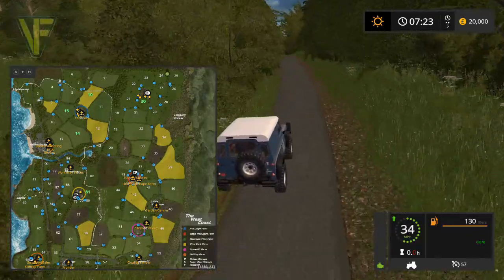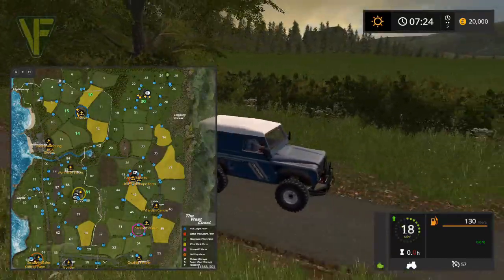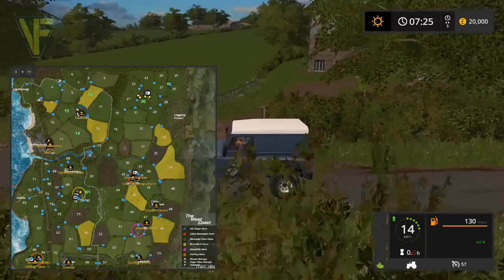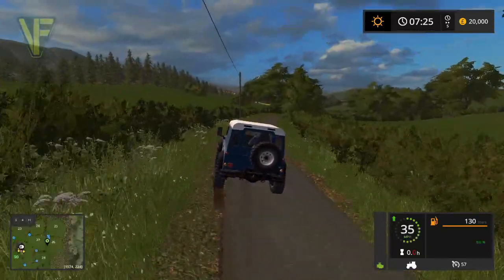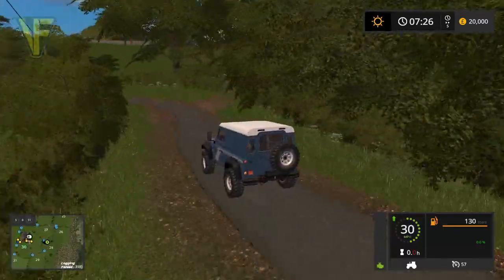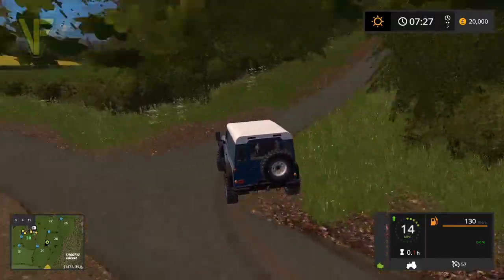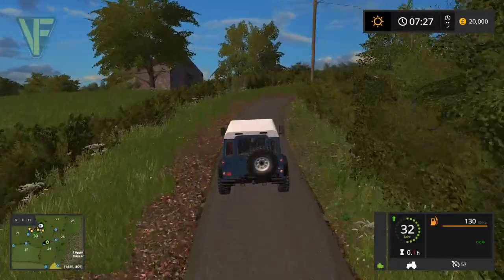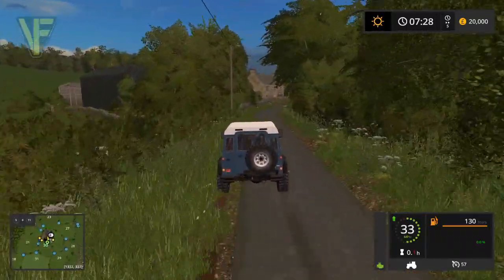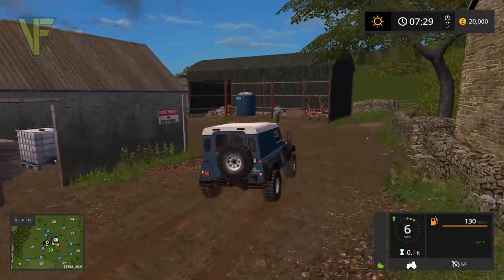We've reached the edge of the map — there's a fallen tree, so we'll turn around and head back. Good to see the edge of the map is not just a flat line of trees. It is stunning. I don't know whether it's the hype, but there are maps I think that are prettier — that doesn't mean we're not about to find a massively stunning area.